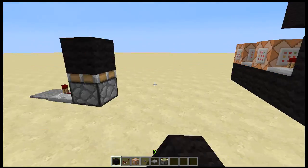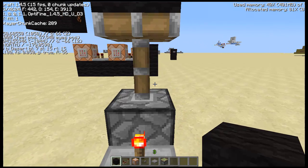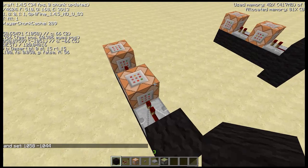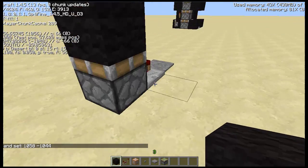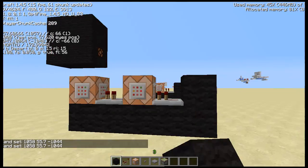First we need to find the coordinates of this. We've got 1058, negative 1044. I left out the Y — the Y coordinate is normally 56 on this map. We're going to go one lower than that to 55, then add a decimal — I'll do 0.7. I'm not sure what the absolute best decimal is, so we'll go with 55.7.